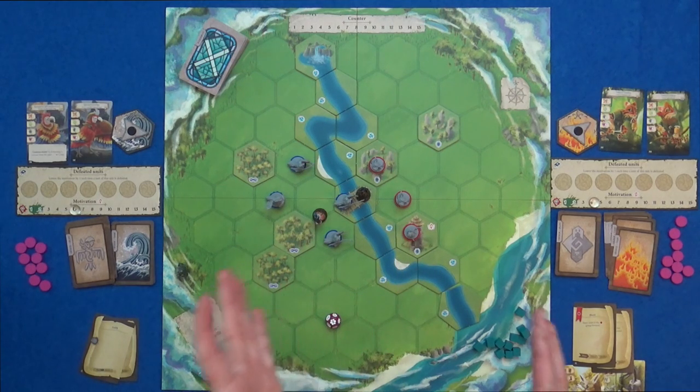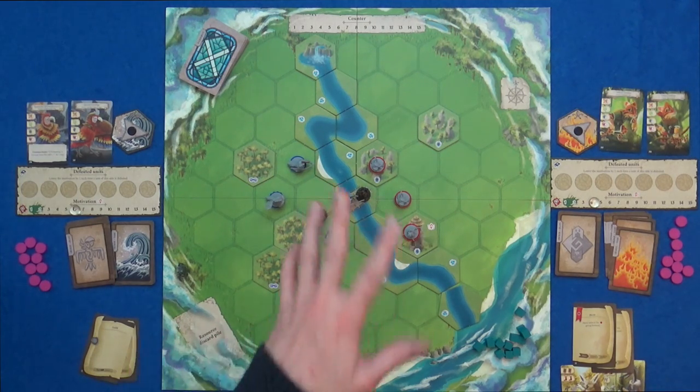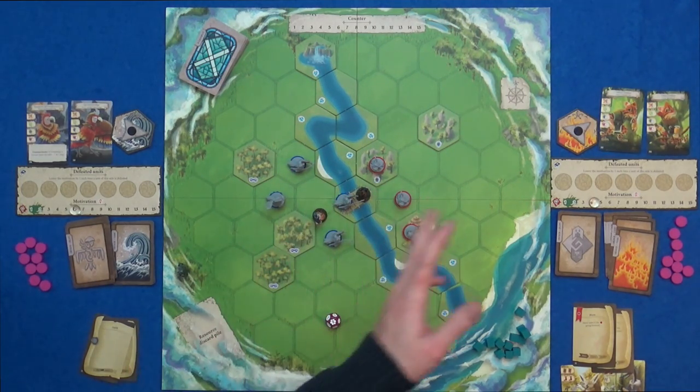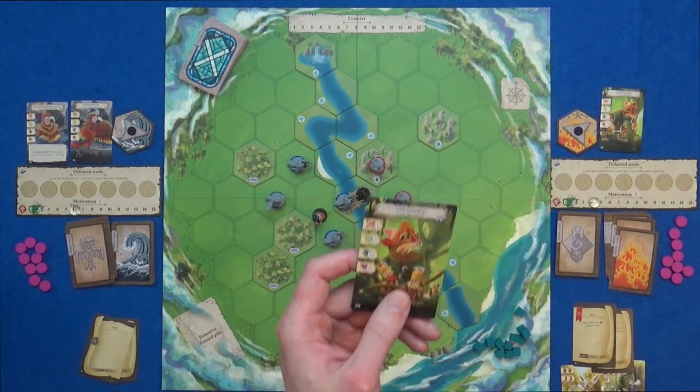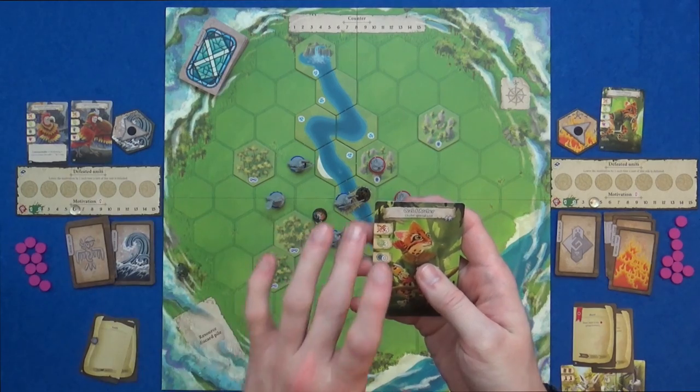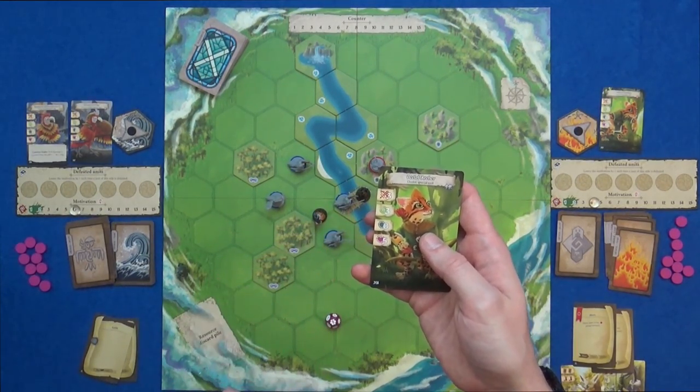These minis aren't painted but still look how cute they are — I've never wanted to paint minis so much in any game I can remember. Unfortunately I have no time and I'm terrible at painting. So we look at the archer: normally does three damage, but because of that card it's going to do four damage. Its range is three, it's got no defense, and it's got five health.